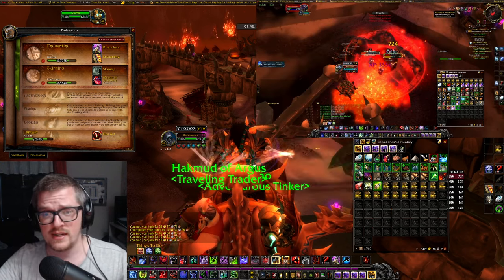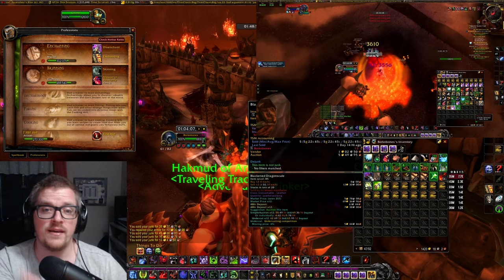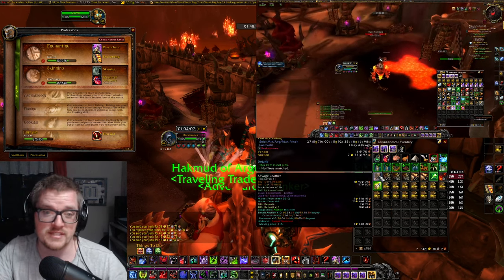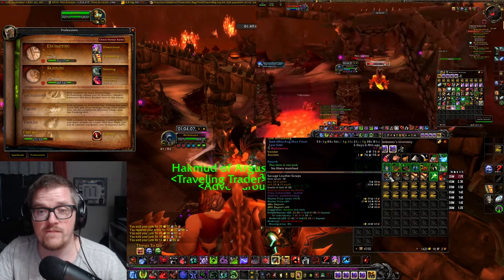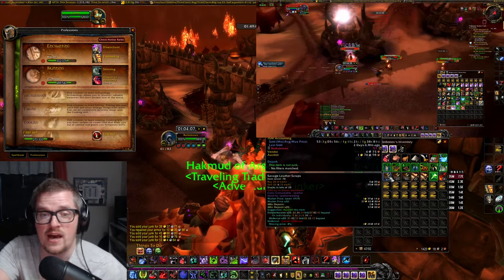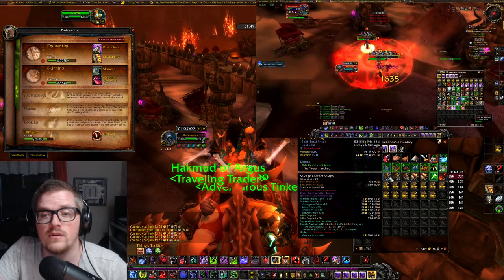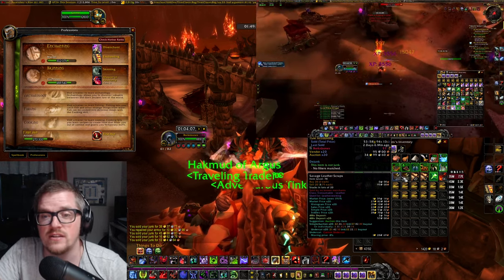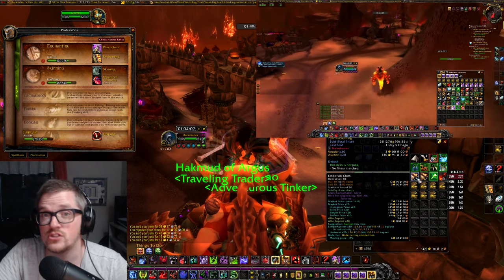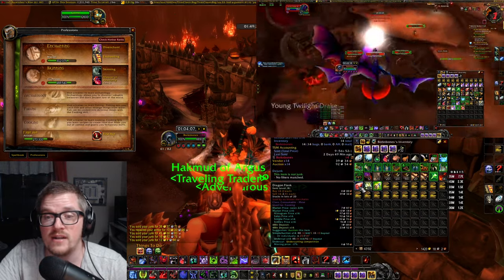We got 57 Savage Leather, and they sell for 34 gold a stack — so that's almost 80 gold. Then we got Embersilk Cloth from the humanoid subjugators, which is a 130 gold stack. And we also got some dragon flank, and even a recipe.